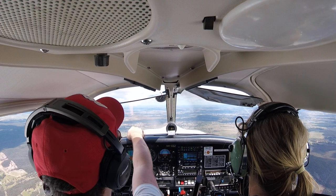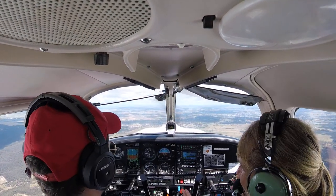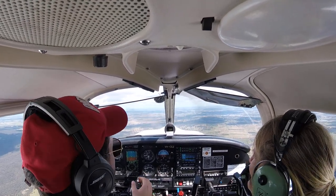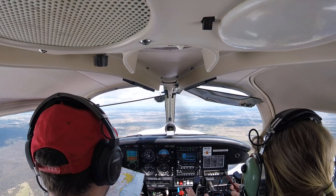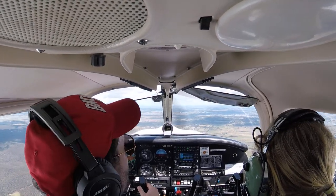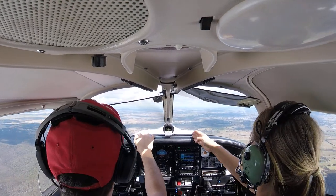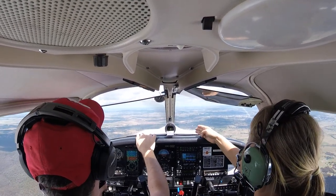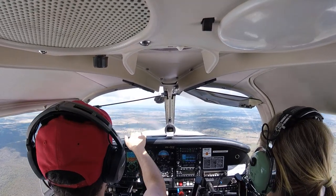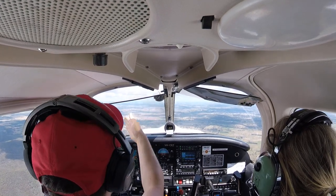We expect the runway to be over here somewhere. Stay high. Have you identified the aerodrome? Don't put the map away until we've found it. Look for the big features — the town, the Hume Highway. The town's that way — it should be over here somewhere according to the map. Can you see something? There is a — maybe like hangars. Those look like hangars.